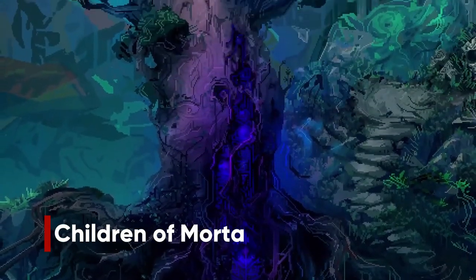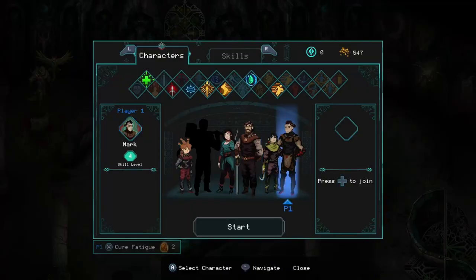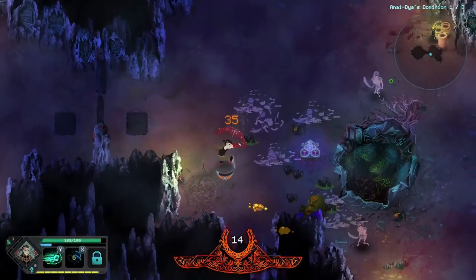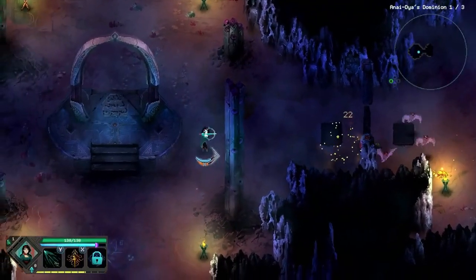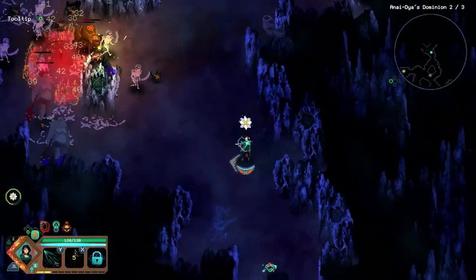Children of Morda is an action roguelite RPG that tells a beautiful story of the Bergson family. You can play each member of the family and they each provide a very different play style. After completing a dungeon run, whether it's successful or not, the narrative is always being pushed forward. The gameplay can be fast and furious, but with a little bit of luck and skill you can make it through to see how it all unfolds.